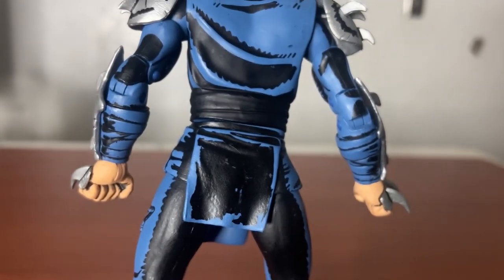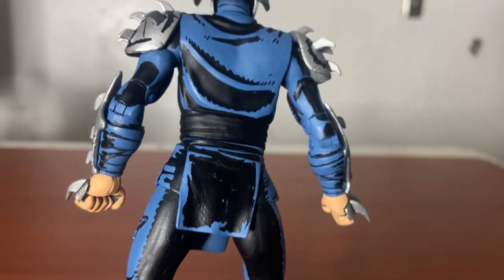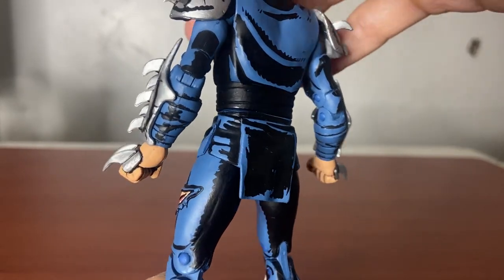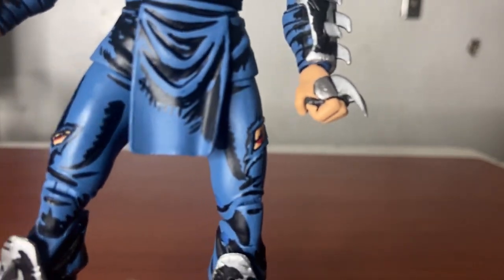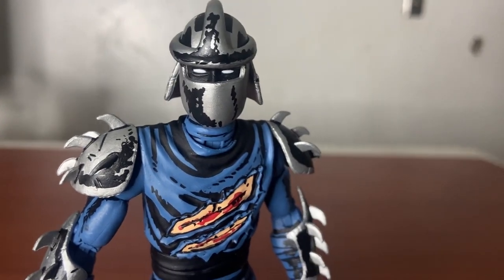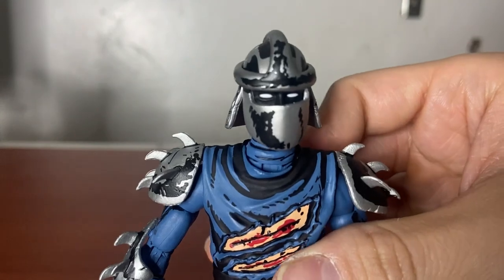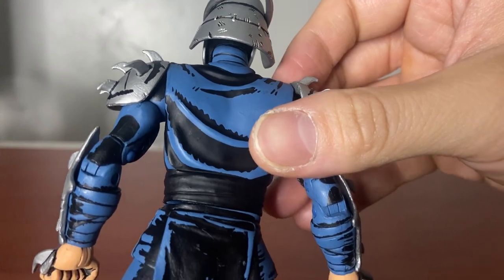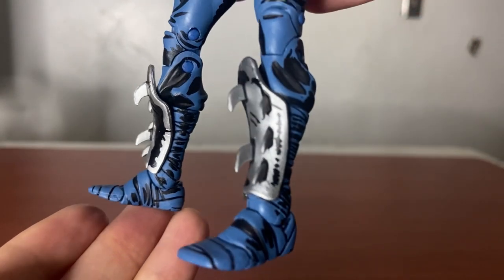I'm still waiting to get the four-pack Turtles, but that one is based on another artist, not Kevin Eastman and Peter Laird. You can see — damn, this is nice. Look at that shading and detail. I can't wait to get the other ones; I still gotta get Casey Jones and Splinter. The first soldier figure looks really nice too — it looks straight out of the comic.